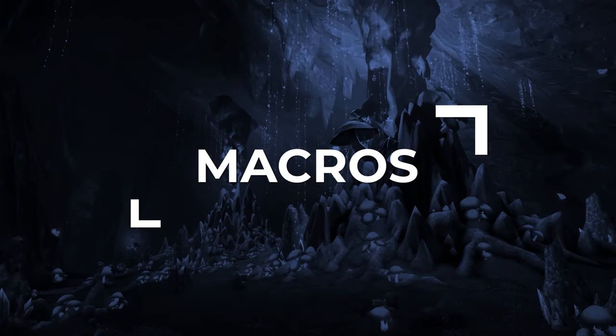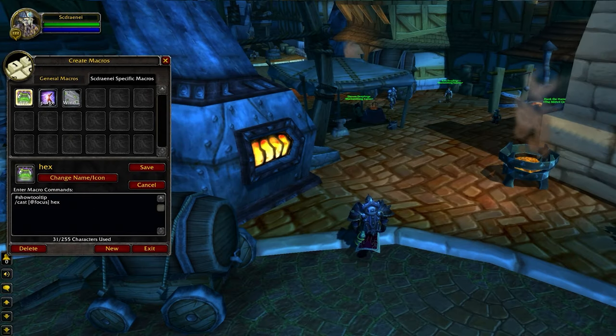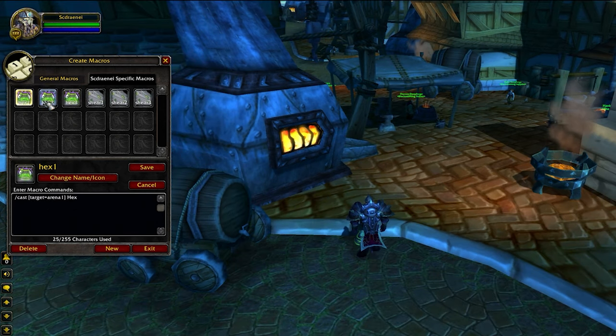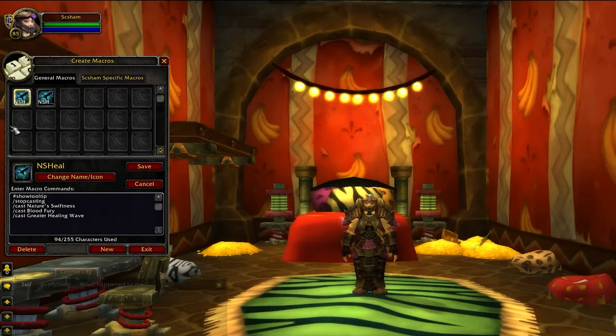Finally, let's wrap things up with macros. You're going to want focus macros for Hex, Purge, and Windshear — your main forms of utility — so you can reliably and quickly respond to any situation. If you're looking to elevate your macros, turn these into Arena123 macros for Hex and Windshear for the most control and speed if you can afford the keybind space. We also recommend a macro for Nature's Swiftness paired with Greater Healing Wave as your largest heal, or paired with Hex for an instant cast CC — though only do this when you're very ahead in the matchup, as you lose access to one of your biggest instant heals.